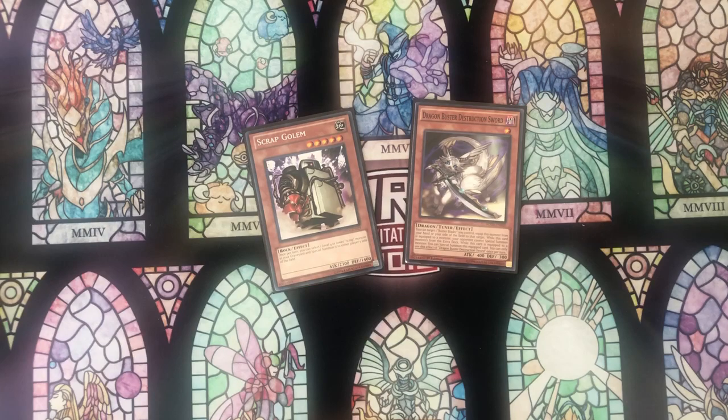Another engine requirement you'll notice I'm not playing that I was in the previous build is Artifact Scythe. As I mentioned, Scythe is an engine requirement — if you draw it, you're not able to use Sanctum, and I think that's kind of a big issue. It wasn't like drawing Scythe was a huge problem before, but I just wanted to maximize the consistency. Another problem was it was so bad against established boards — if you go second, it doesn't do anything. Plus the fact that we play Desires, you risk banishing the Scythe and then drawing into the Sanctum. And we do draw a lot of cards in this deck via Return and Desires, so it just becomes less consistent with that.